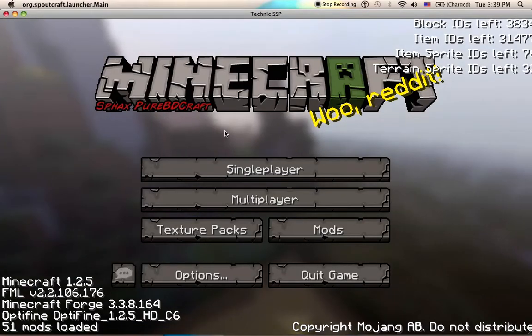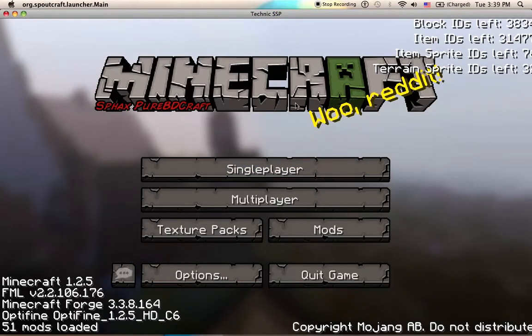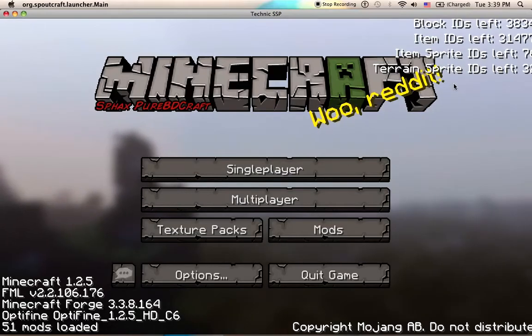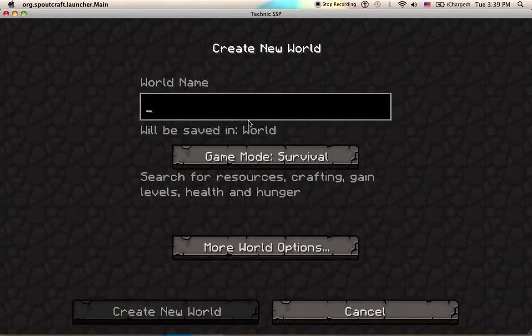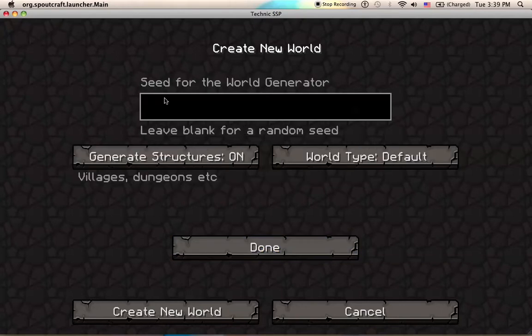Alright, hi guys, it's time for a Technic Let's Play — this is Technic, not Tekkit. The texture pack is Sphax BDCraft, and apparently my Minecraft is doing a shoutout to Reddit, which I don't have an account for, so I have no clue what it really is but I'm assuming it's cool. So let's get started. I'm going to be using a seed — my absolute most favorite seed — it's just the number four.